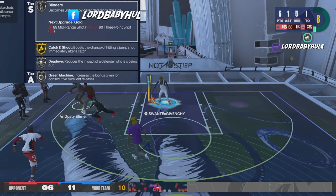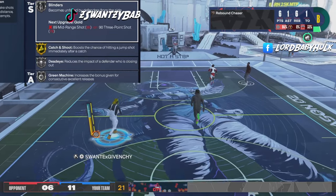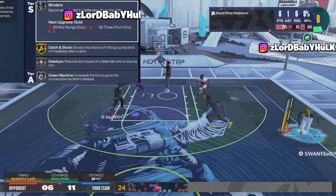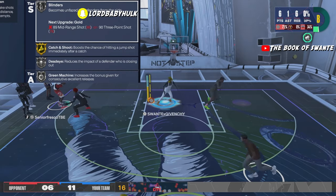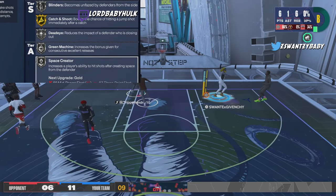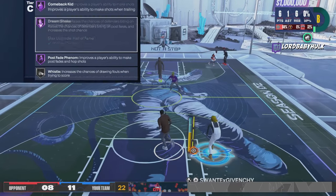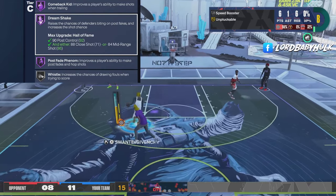If you don't play my style it might not work for you. This type of build is five-out and in the rec. If you wanna run the two guard, you have to play close to the line and know what you're doing — you have to be a Magic Johnson specialist. Silver blinders, gold catch and shoot, silver dead eye, silver green machine, silver space creator, we're gonna get some spot finder later on, gold guard up, gold mini magician, gold open looks, purple comeback kid, hall of fame dream shake. I'll be able to spam that move and break people's ankles by doing dream shake.